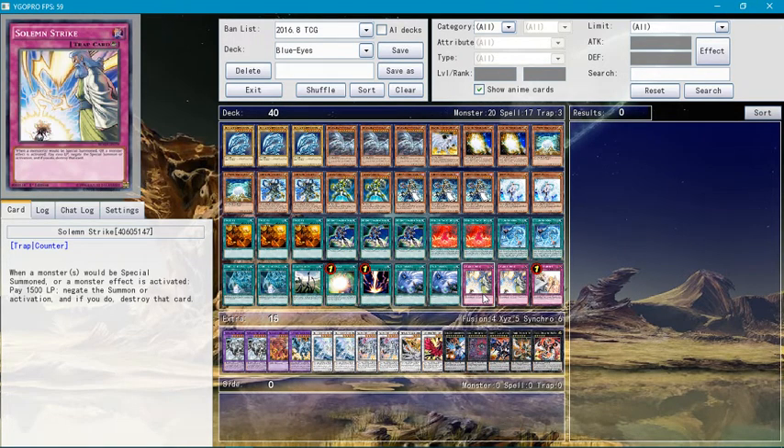Solemn Strike — pay 1,500 life points to negate a summon or card activation, and if you do, destroy that card or monster.